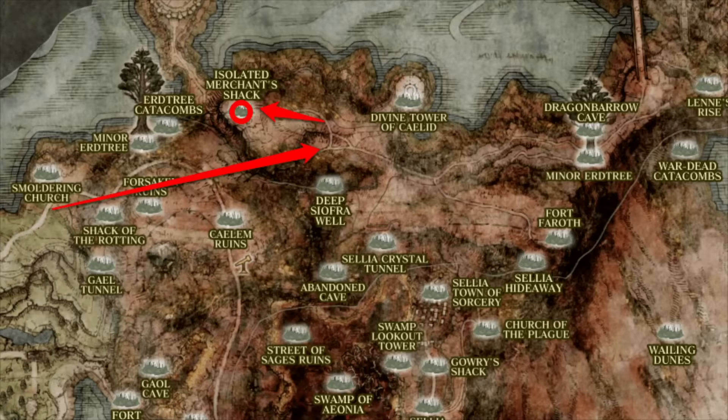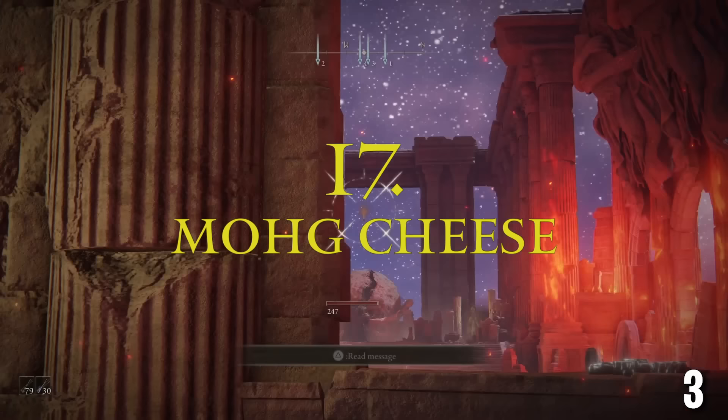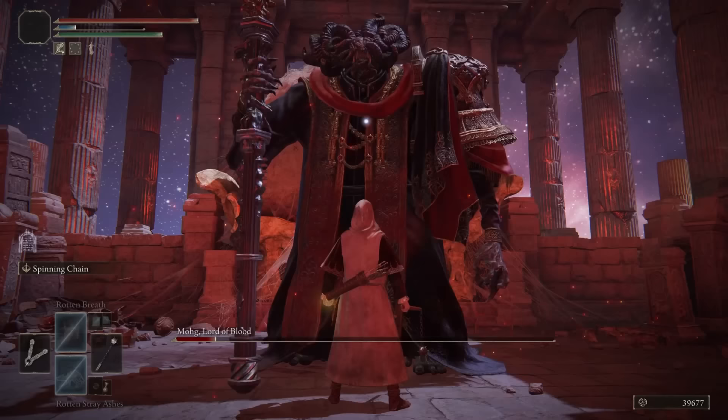This merchant in Caelid sells an unlimited supply of poison arrows. You can cheese Mohg by hitting him from outside the boss door with poison arrows. Once he staggers, wait for him to get back up, go in and he won't be able to move. The full video with specifics will be in the comments and description.